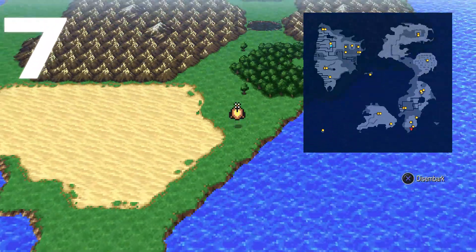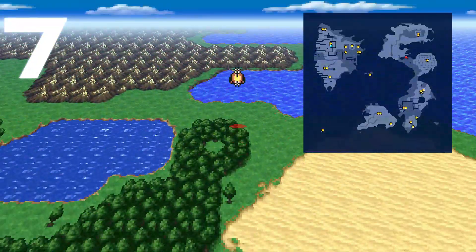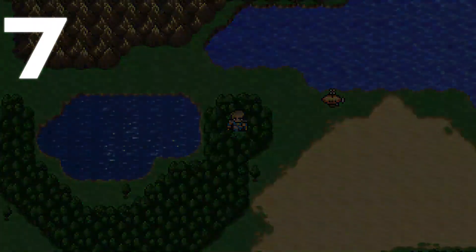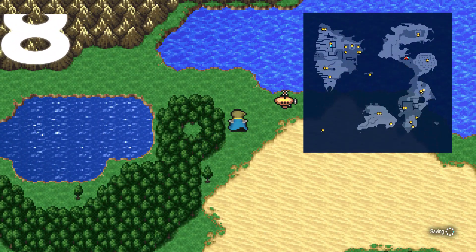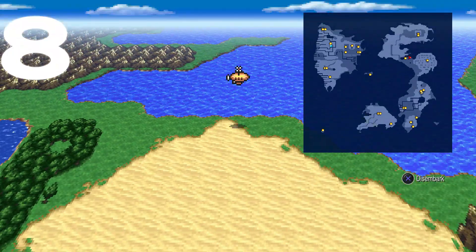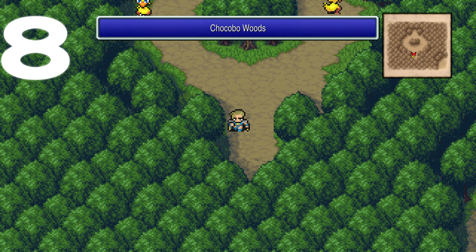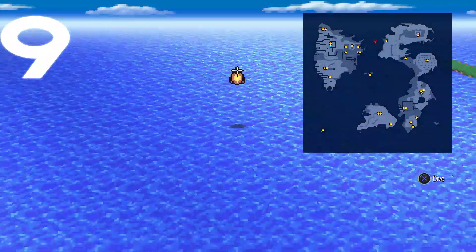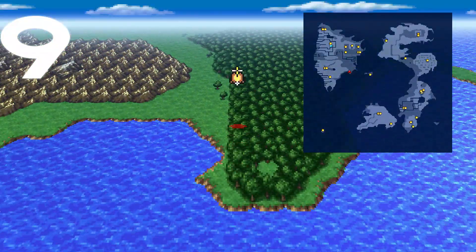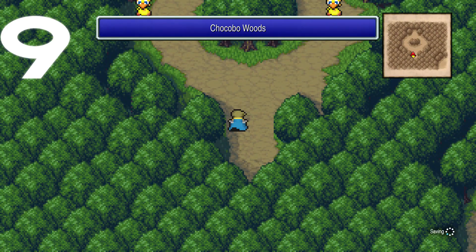Get back into your airship and head west, then way north — all the way up to the section between the two big chunks of the continent. There's a lake right next to it, so walk inside and pick up Chocobo Woods number seven. Number eight is pretty close: hop on your airship, head west, then north. Once you pass the mountains, stick along the western edge of this continent and you'll find it in the green space with sporadic trees. For number nine, fly toward the southwest, down toward the southern tip of the Saronia area, and pick it up at the bottom portion of those woods.